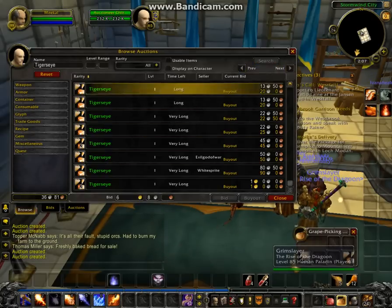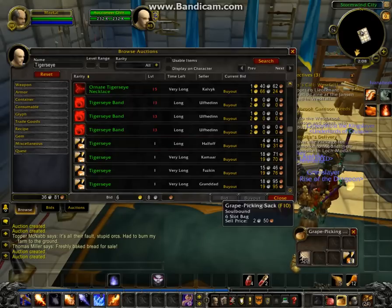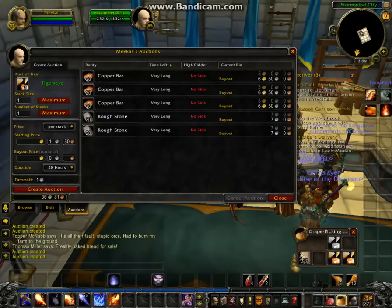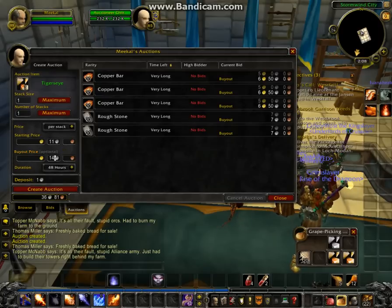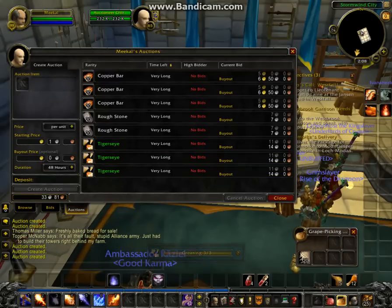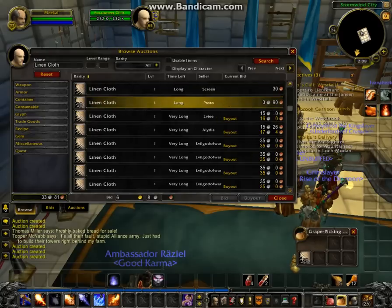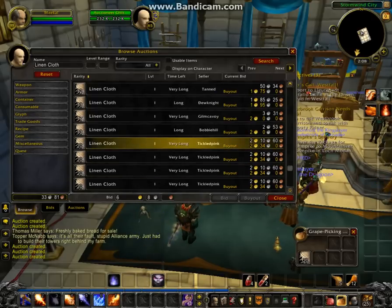I want to check the tiger's eye just to see if they're selling for a lot by themselves. 19 silver — so that's not too bad. We've got our tiger's eye listed. And the last thing we're going to check is linen cloth, which hopefully is at least selling for one gold for a stack. Two gold — that's not too bad.